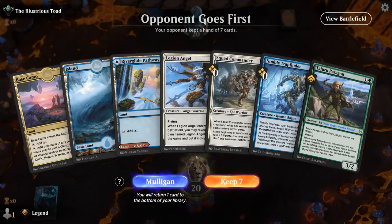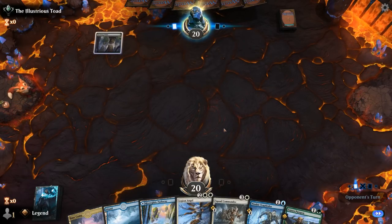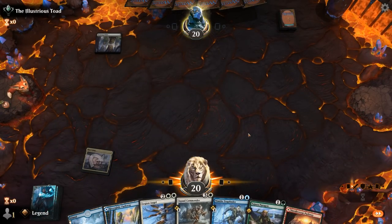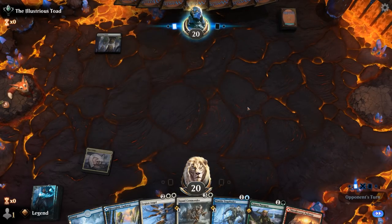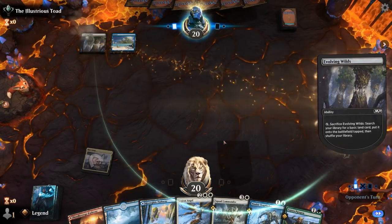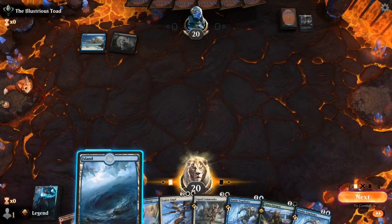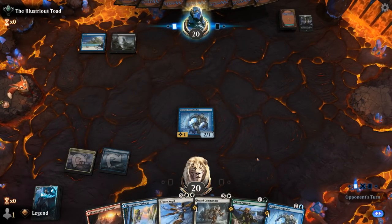We're on the draw with a fine opening hand — rogue and all creature types with two warriors. Don't have double white yet for Legion Angel but we should be able to find it, and hoping to pick up some cheap clerics and wizards. Not sure yet if I'm playing Trapfinder or Paragon on turn two — if we expect a lot of removal, probably want to wait to play Paragon kicked. Opponent on blue-black. Picked up a second Trapfinder so I'll probably play one now. Did find a second white source, so we'll finally be able to play Legion Angel.